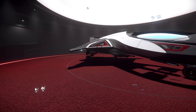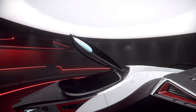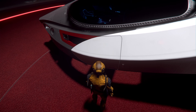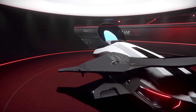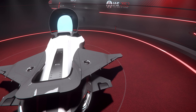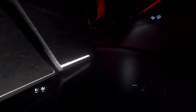Dann haben wir die 85X – kostenlos mit dabei bei der 890 Jump. Das ist ein Zweisitzer. Pilot und Co-Pilot, wobei der Co-Pilot eigentlich nur ein Beifahrer ist ohne richtiges Interface – fliegt quasi nur mit. Quasi wie ein Shuttle. Aber wirklich ein sehr hübsches Schiff, mir gefällt es richtig gut. Fliegt sich unglaublich gut. Auch mal unbedingt ausleihen und ausprobieren. Man kann auch damit kämpfen, wobei es kein Kampfschiff ist – eher wie die Pisces, nur ohne Frachtraum.